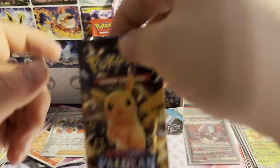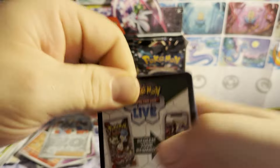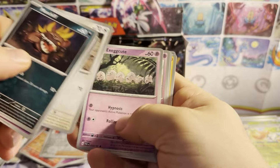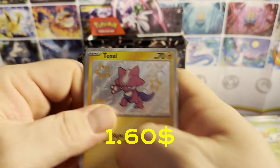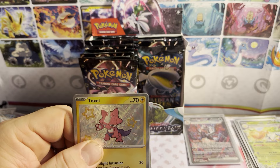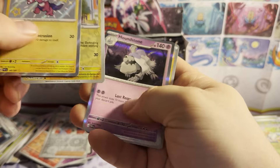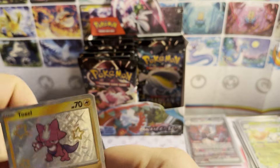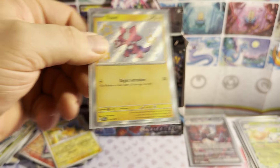Pack thirteen — Pikachu art. Go Guard. Maschiff, Gimmighoul, Lechonk, Exeggcute, Dachshund, Mimikyu's Backpack, Primeape, reverse holo Toxel. My computer gave me a noise. Reverse holo shiny Toxel, reverse holo Pikachu, holographic Houndstone, and electric energy. So that is another shiny — I do think it's adorable. We're getting hits, they all keep coming, we're doing good.